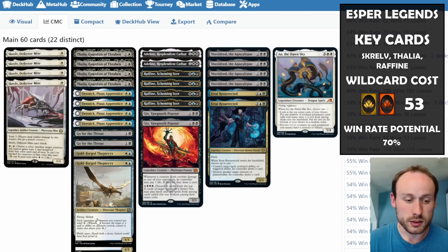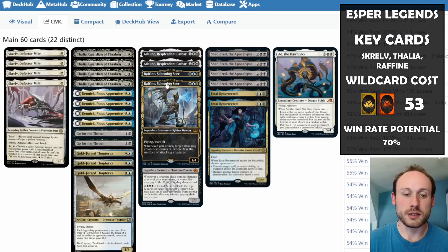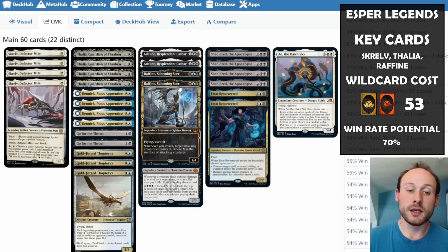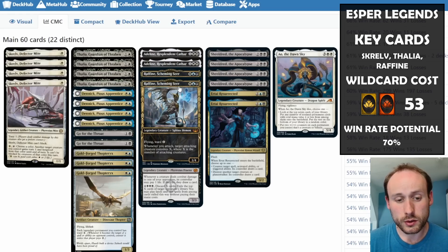Goldfang Thopteryx has flying and lifelink, so putting extra +1/+1 counters on it with Raffine is really useful. Conniving also helps fix your hand if you draw duplicate legendaries — like three Thalias or three Raffines — letting you filter away the ones you don't need and draw extra cards.